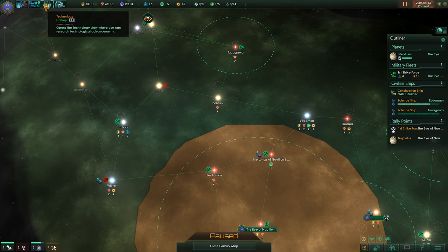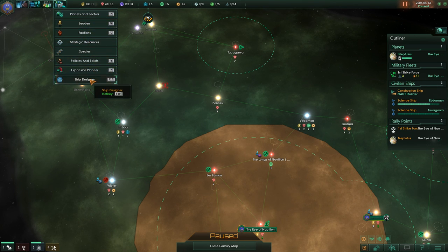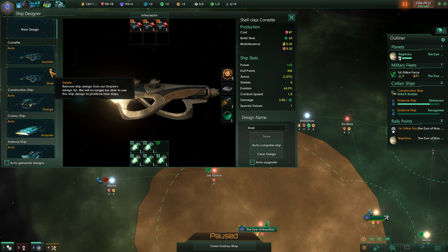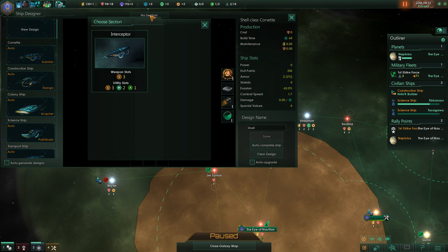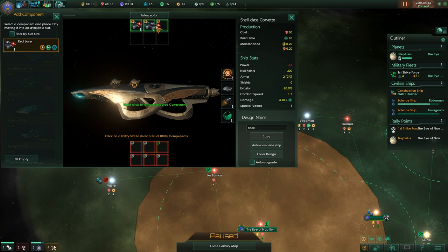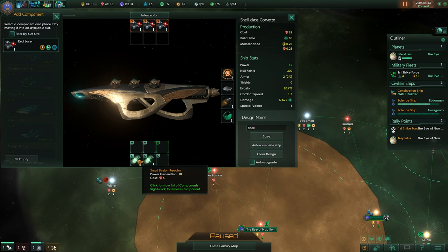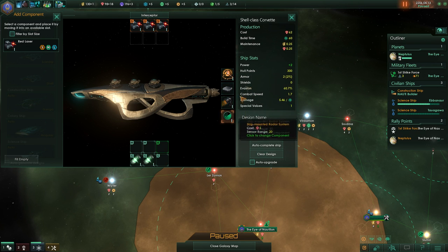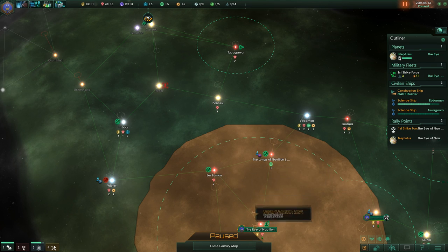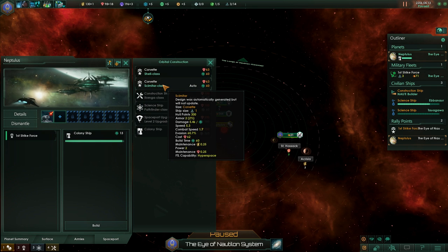Let's design a new ship. In the ship designer let's scrap the old shell and try to make a new one. I only have the interceptor section — I'll put in red lasers and test the autocomplete ship. Two small fission reactors are enough. The Shell class has 60% evasion which is very good, some damage, it's very basic but it will suffice. As soon as this gets done we need to start our Covet Shell class.